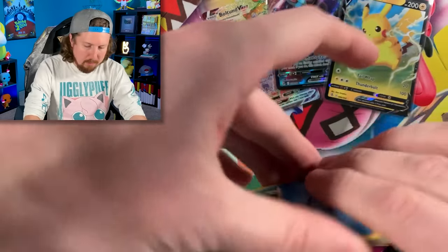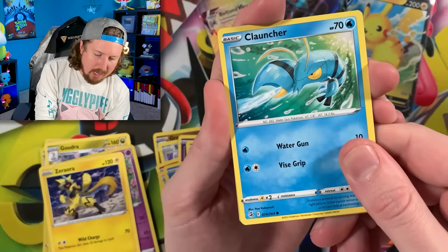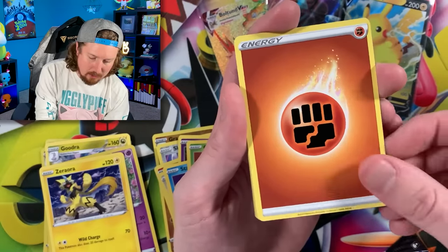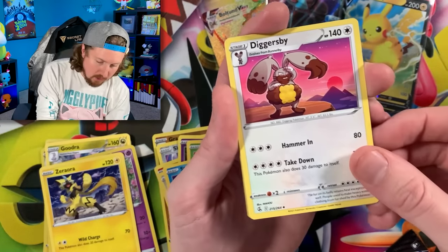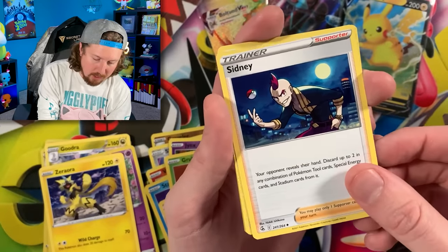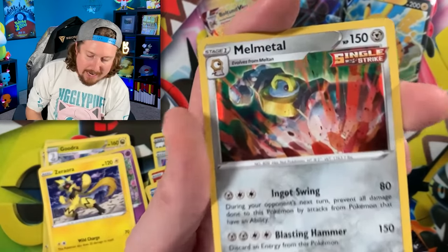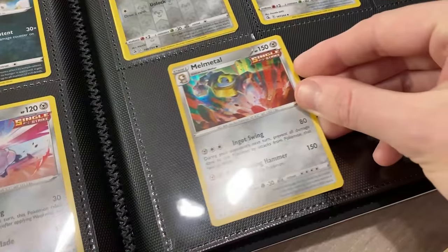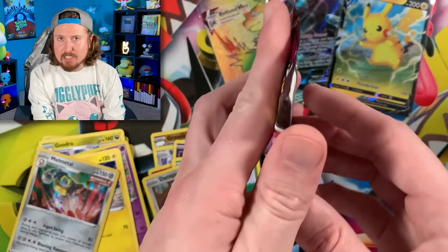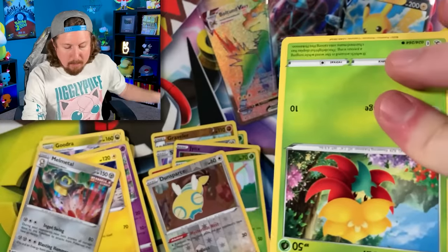We have a Growlithe, Stufful, going into a Toxel — love the energy going into a Sydney. We did pull a full art version of Sydney earlier. Going into a Dunsparce — where's the Dunsparce squad at? — and a holo rare Melmetal. That is one angry Melmetal — not going to mess with that Pokemon!